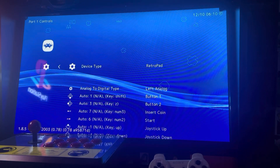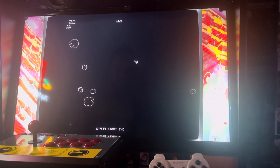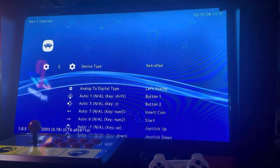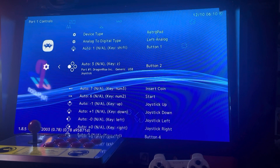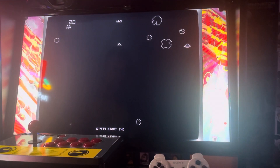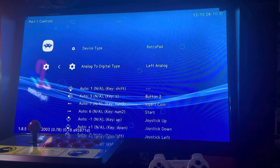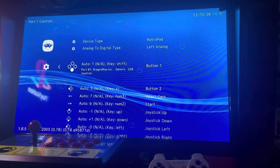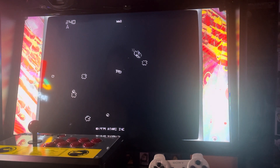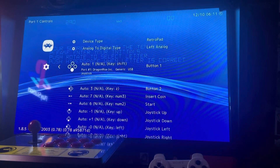Now I need to identify what each button does. My B button turns out to be the flight/thrust button. To figure this out you have to play with it - let's find out what button one is. Testing shows that button one is my shoot trigger, so I can put that mapping back. Then let's check what button two is.